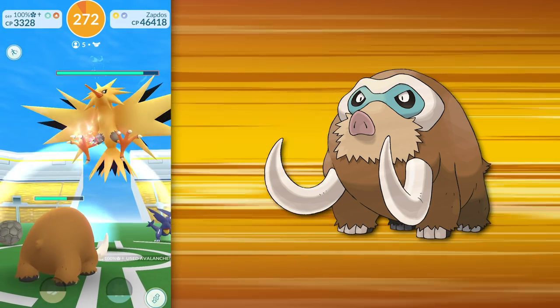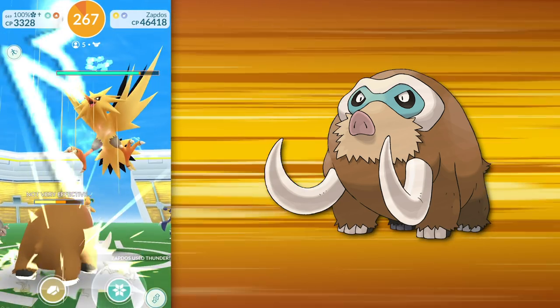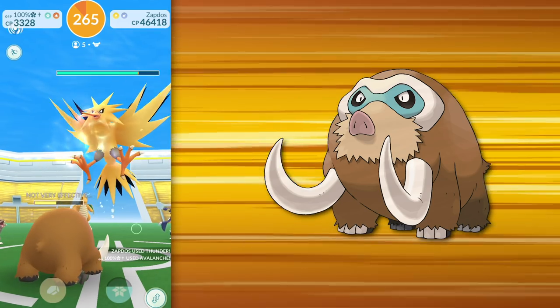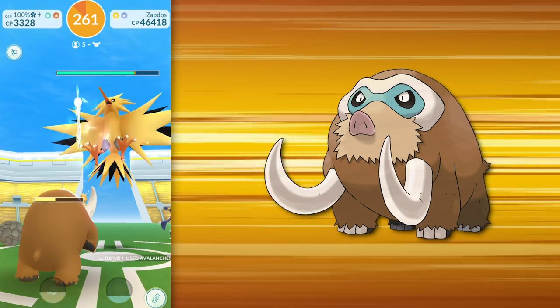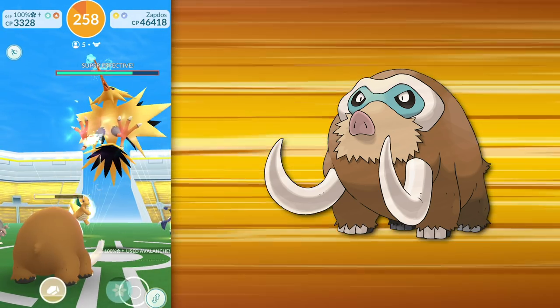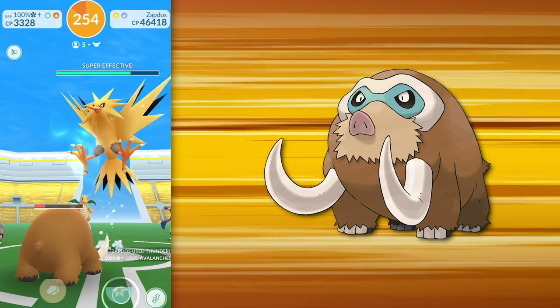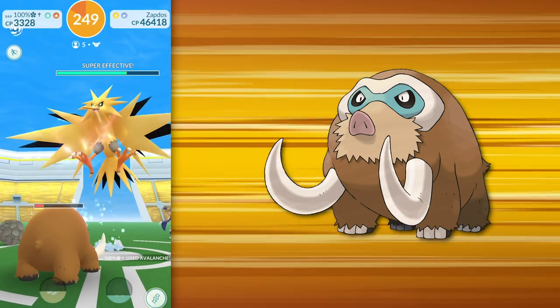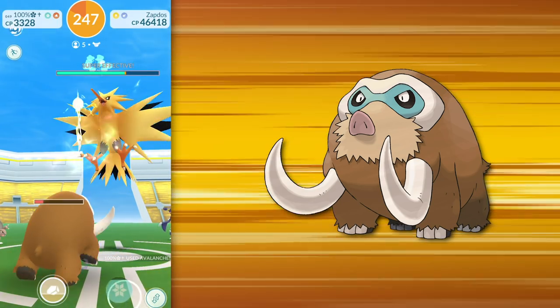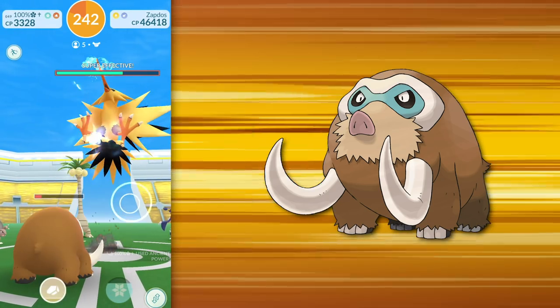Sure, there are Glass Cannon Ice-types like Weavile that will outperform Mamoswine as a Raid Damage Dealer, but the nice thing about Mamoswine is that, much like Dragonite, it also has a Shadow Form available through Team GO Rocket Battles. If your Mamoswine is Shadow, it will dish out high enough damage to vastly outperform those Glass Cannons in Raids. But speaking of Raids, there is one particular Legendary Raid Boss that I frequently farm whenever it is released, and that Pokémon is our 7th most essential Pokémon on this list — Groudon.